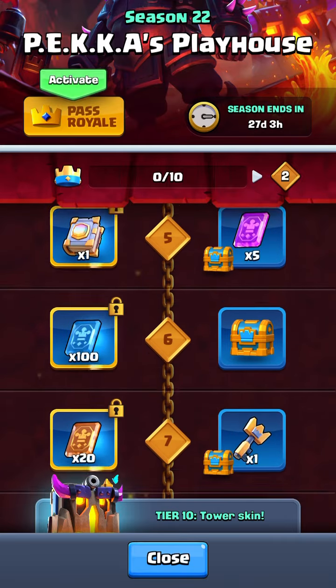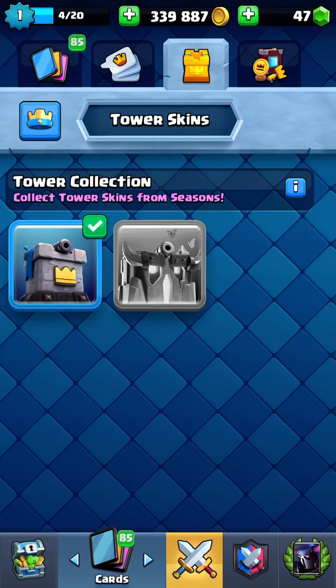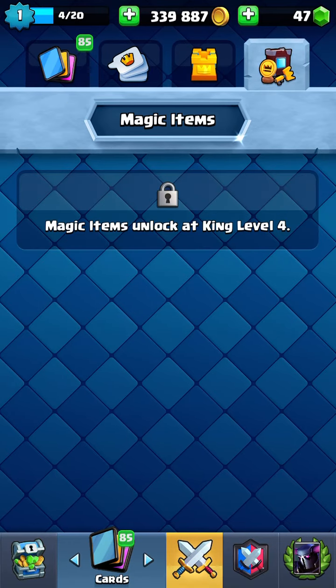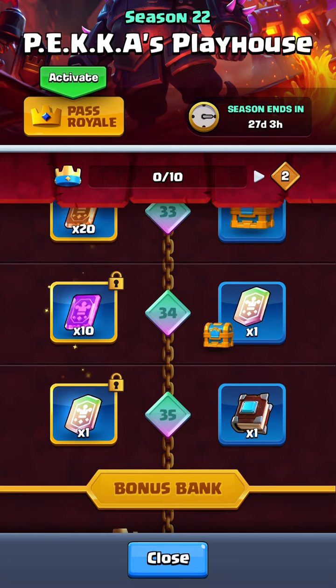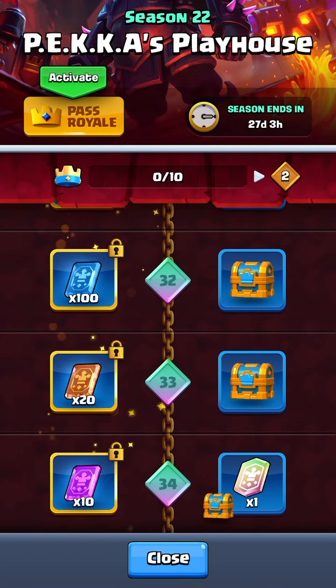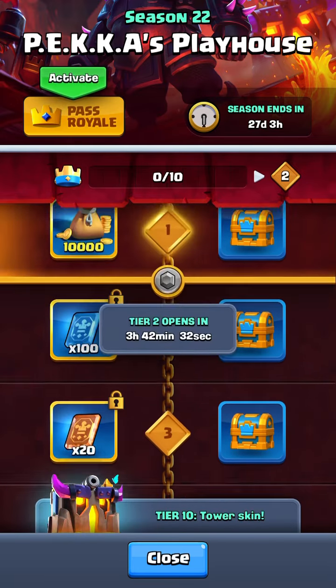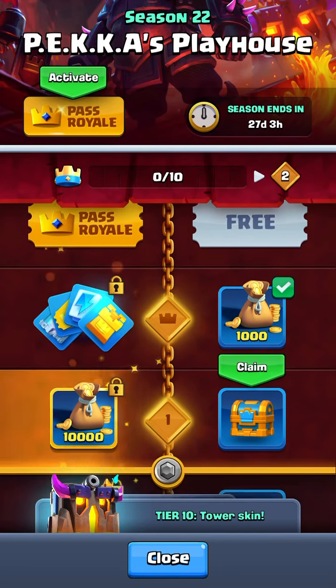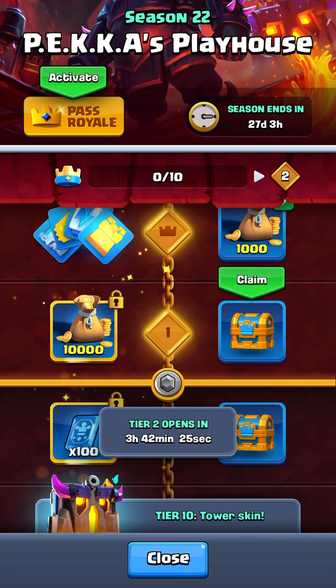The free chest and the magic items you can claim, except when you actually go in to get the magic items you can't get them either until level 4. So you can't get a legendary wildcard, which you would normally get from the free pass. There are no more guaranteed legendaries from the pass anymore — you used to be able to get a free legendary chest at the end.